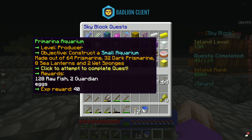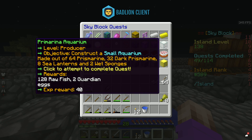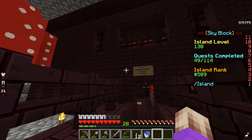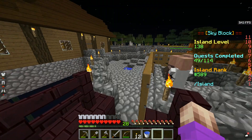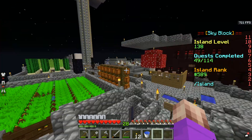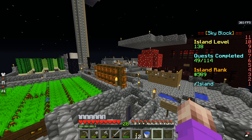And the last one is the Primarina Aquarium one, which is constructing a small aquarium made out of 64 prismarine blocks, 32 dark prismarine blocks, 8 sea lanterns, and 2 wet sponges. That's the same setup as the nether wart farm I have here, but I don't know what we're actually going to use a prismarine one for.